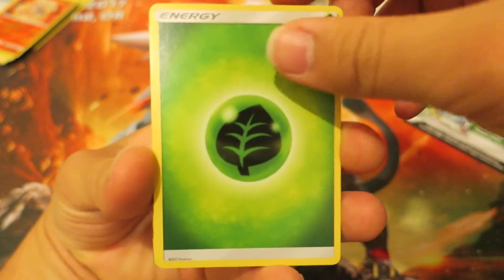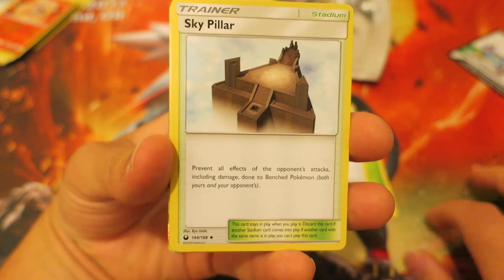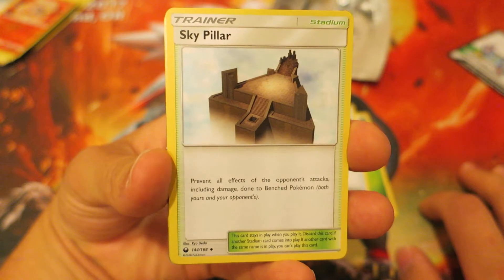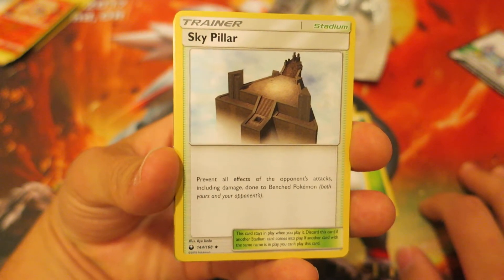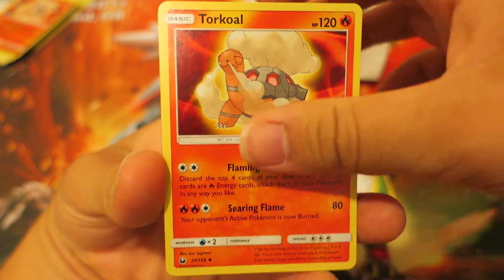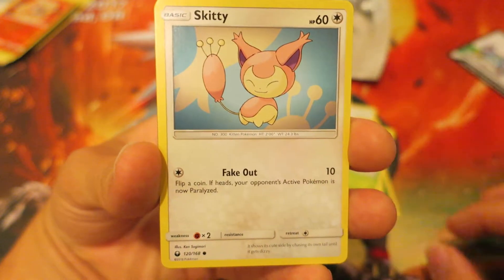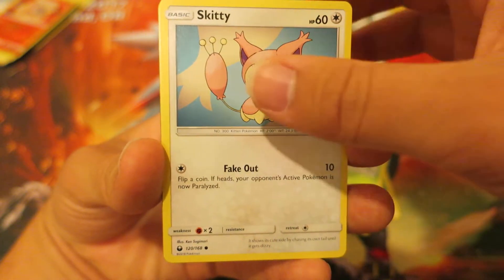We kick things off with a Grass-type Energy, followed by the Item Card Life Herb. After that, we follow things up with the Stadium Card Sky Pillar — I'm not super familiar with it. Next, we follow things up with the Fire-type Pokemon Torkoal, and then the really awesome Gen 3 Pokemon Trico.